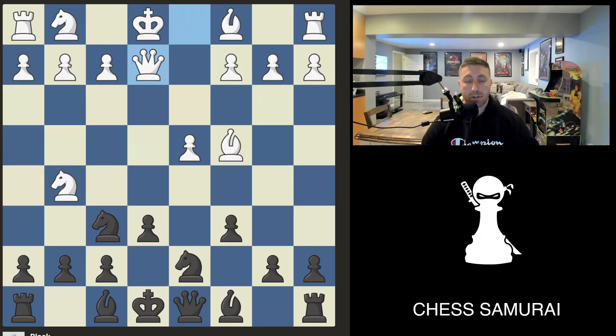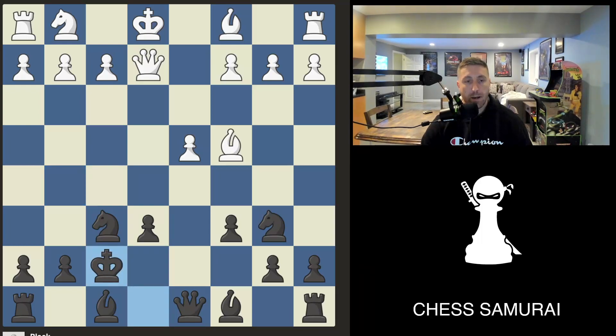After queen e2, the best move is actually to play knight b6, attacking the bishop, but more importantly defending the pawn with the bishop. This uncovers a defense on the pawn, and now if white comes in here, we simply take — and the queen cannot take because the bishop defends.